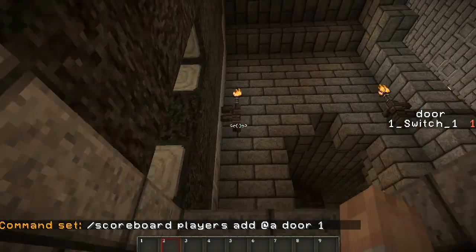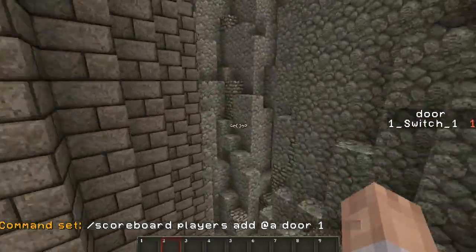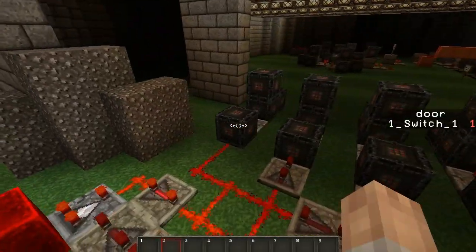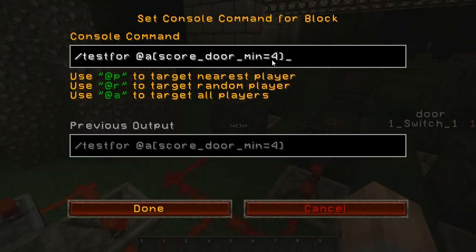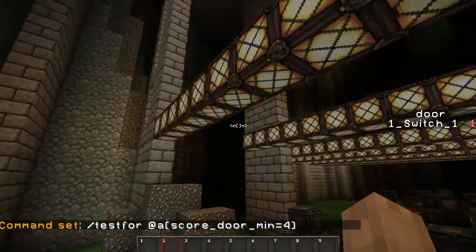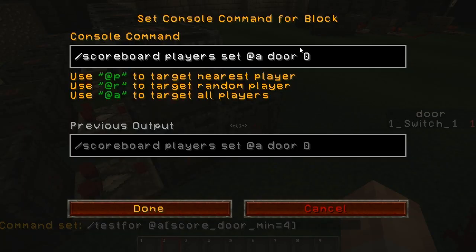In terms of the randomization of the door, that's just hooked up to a randomizer down here. These blocks test for when 'door' is 4, and whichever one it happens to be on when it hits 4 it will trigger. These just set the blocks, and then this will set it back to 0.